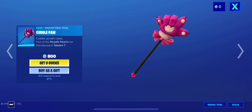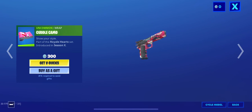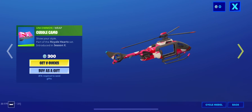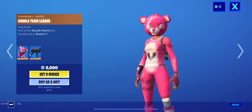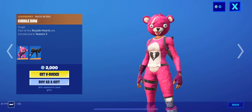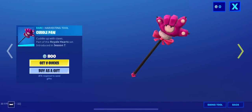Cuddlepaw is back in the item shop as well as the Cuddle Camo. And the Bear Force One as well as the Cuddle Team Leader and the Cuddle Cruiser.